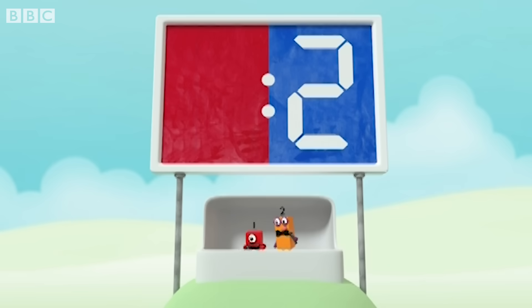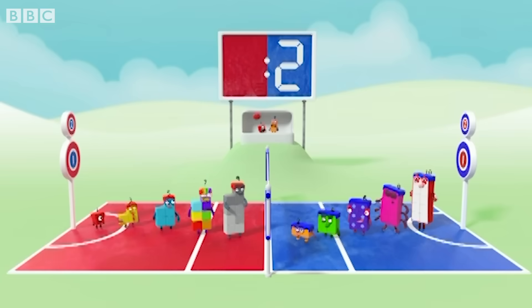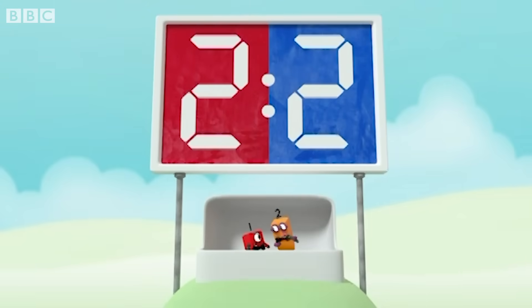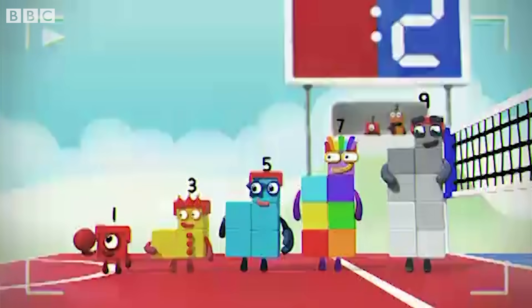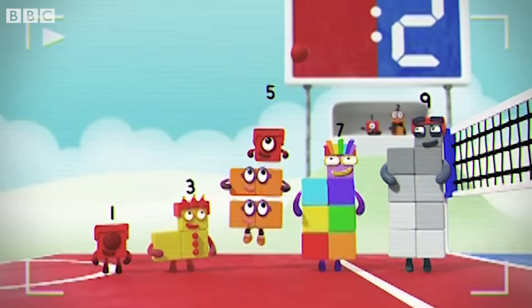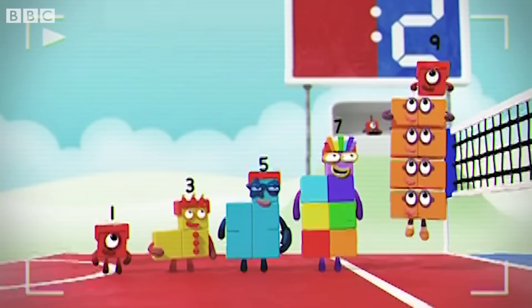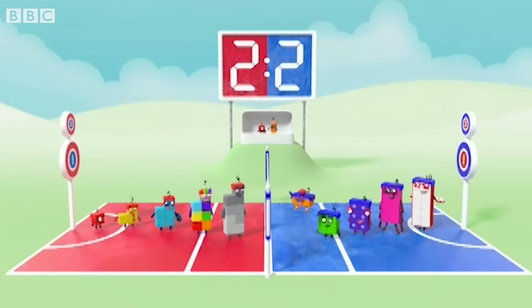Let's see what the odd blocks can do. One, three, five, seven, nine. Amazing! Two points to the odds. That makes the score two all. It started with one. And there she is again on top of two making three. And again on two twos. Each of the odds is two more than the one before, with an odd one sticking out on top.